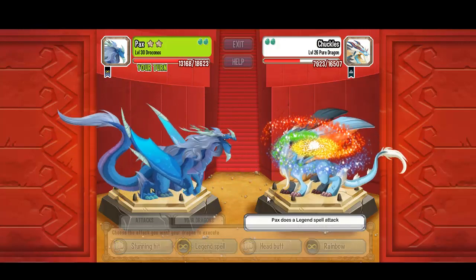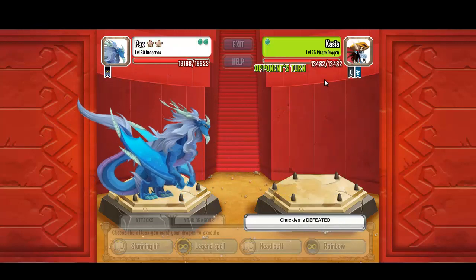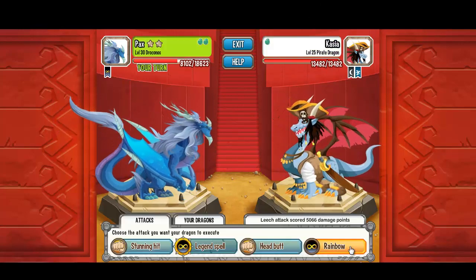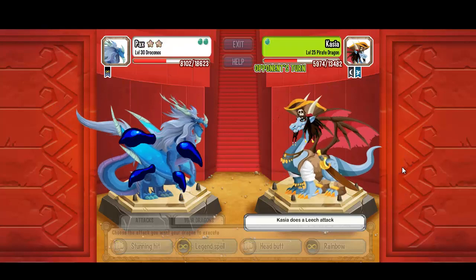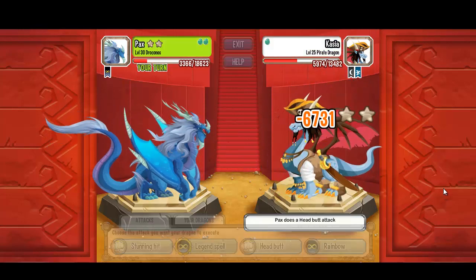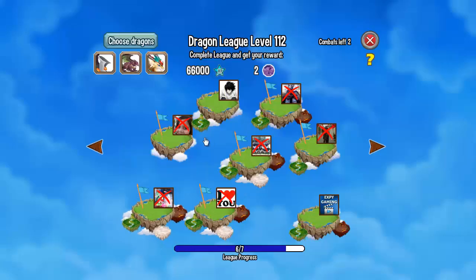Let's do another legend spell attack on the Pure Dragon. The third dragon is a Pirate Dragon — not a problem for my Drokonos. Rainbow attack: 7k damage. Let's also do a headbutt, and we won this combat.